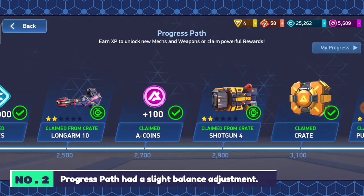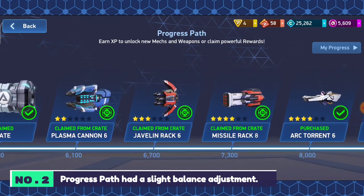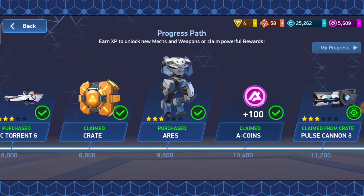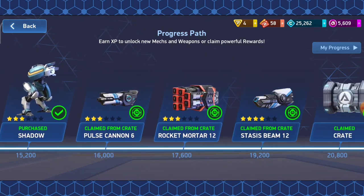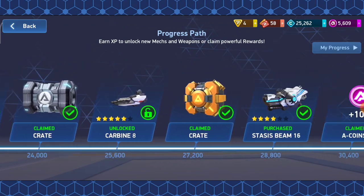Number 2: Progress Path had a slight balance adjustment. Arcturret 6 is now available when you reach just 8,000 XP, much sooner than 44,800 where it used to unlock. And Ares and Guardian are unlocked at 9,600 XP and 22,400 XP respectively.